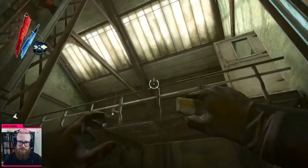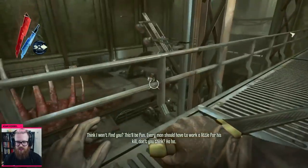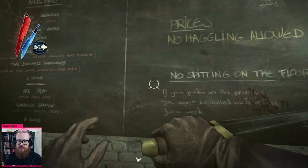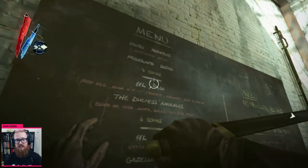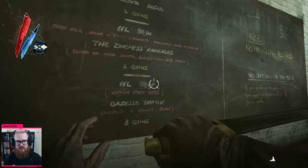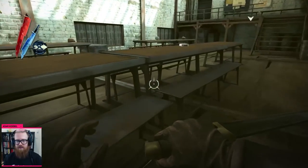Every man should have to work a little for his kill, don't you think? No haggling allowed. No spitting on the floor. If you puke on the premises, you won't be invited back in for a week. Gross. Salted potatoes. Mushroom bread. Eel stew. Fresh eel — none of that canned. The Duchess's Knuckles. Blood ox knee joints, slice thin and fried, six coin. Eel stew. Gazelle shank, cooked four hours. Ooh, slow roasted gazelle shank. I don't know if I'd eat all this stuff, but damn. Give me some of that gazelle shank.